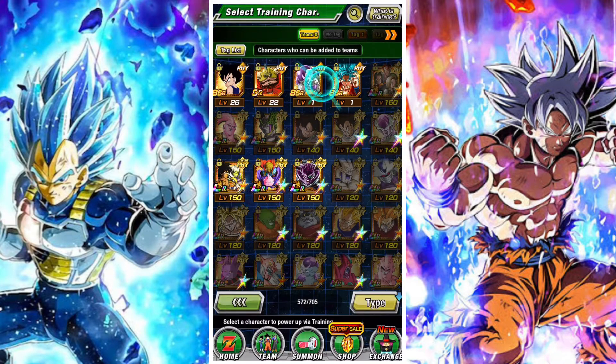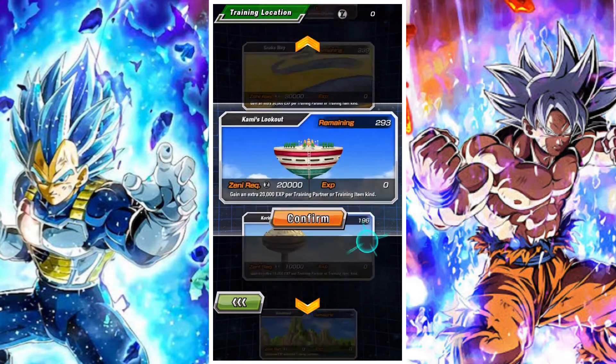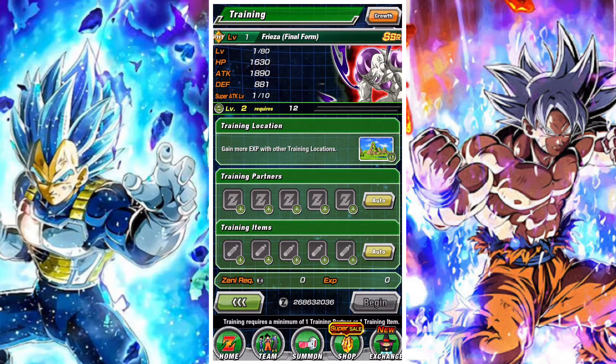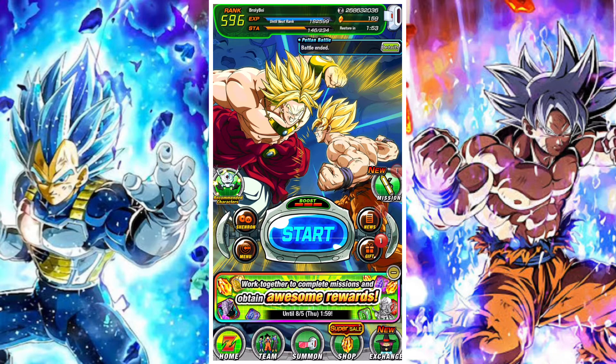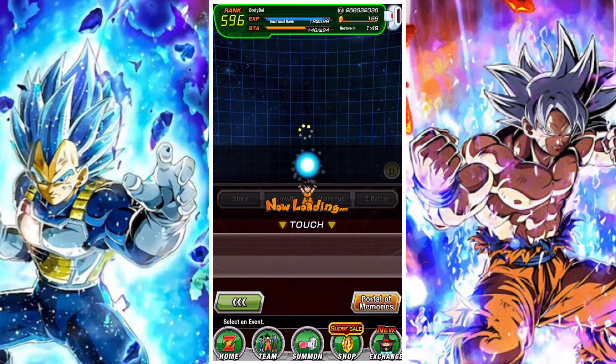Next, go to the unit screen and use five training locations — worth one ticket. You cannot use the first location; you have to use one of any of the others. You can use it on five different units or on the same unit multiple times. If you're not doing a Dokkan awakening, you'll likely be using training locations to reduce the amount of training items needed anyway.